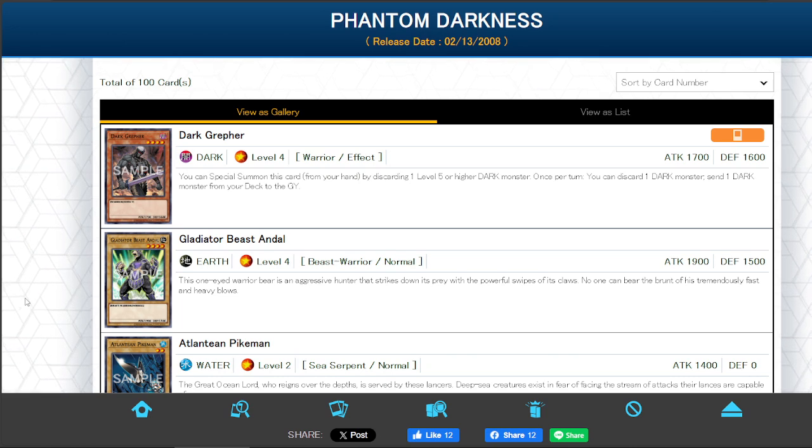Hey, what's up, you guys? DJ Mama here. Let's talk about one thing — it's the second to last set of GX and one of the biggest sets of all time. The Phantom Darkness, released 2-13-2008, pretty much changed the game. This set introduced a lot of dark support cards and dark bosses, so let's get into it. There's not really much more introduction you can do other than say this is Phantom Darkness.